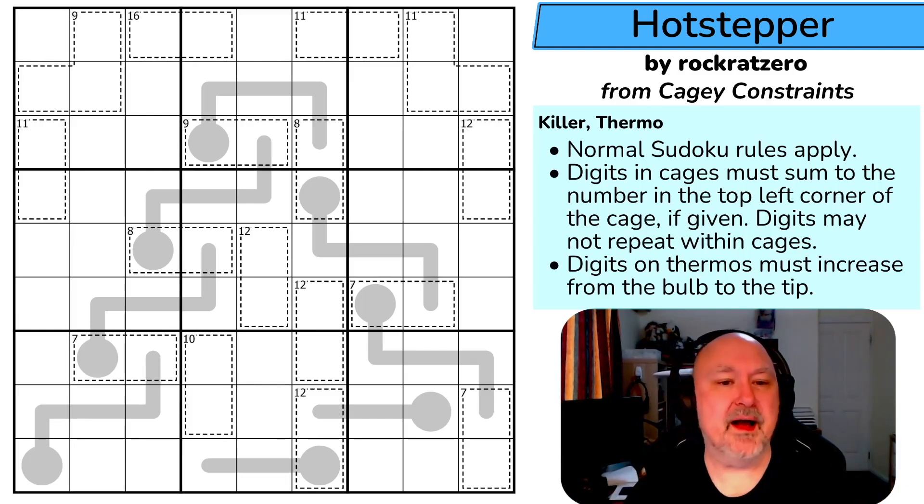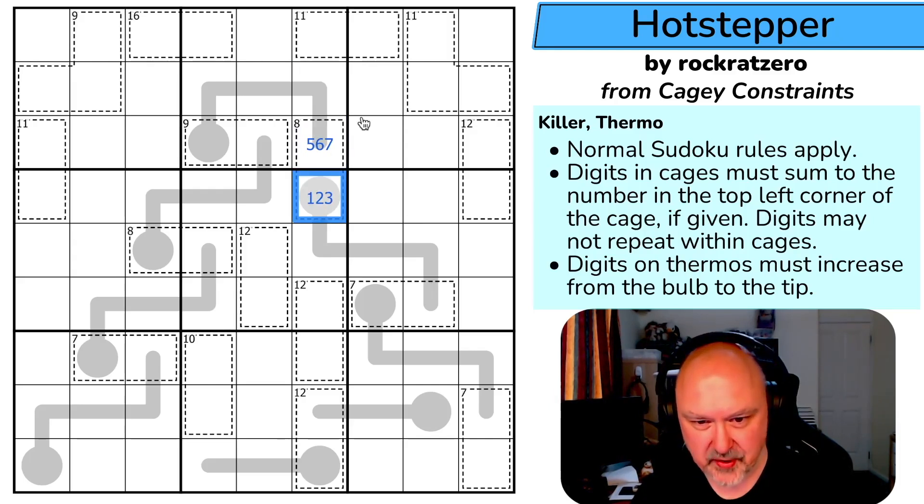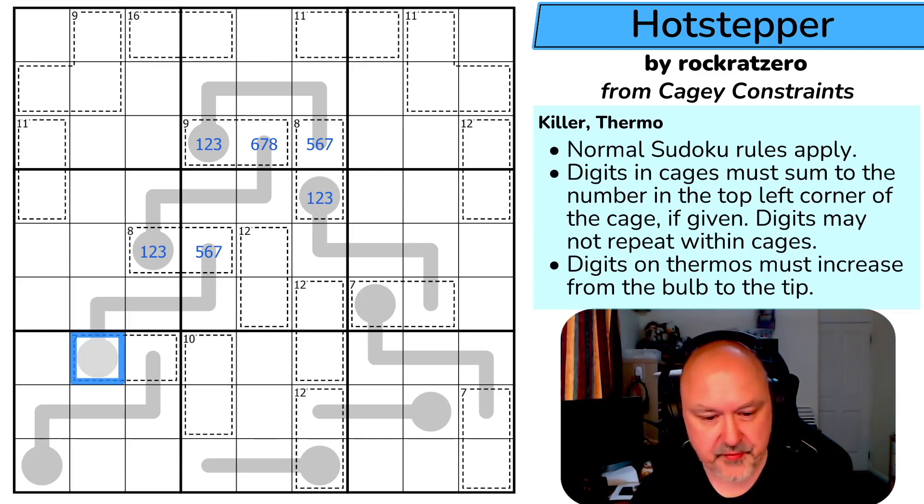This is a minimum of five because one, two, three, four, five. This could be five, six, or seven because I cannot put an eight into an eight cage. So this is one, two, or three — maximum seven, maximum six, maximum five, maximum four, maximum three — so this is one, two, three. In a nine cage, one-two-three goes with an eight, a seven, or a six.